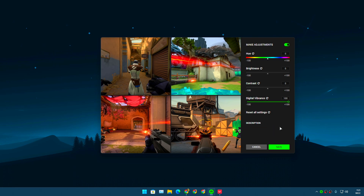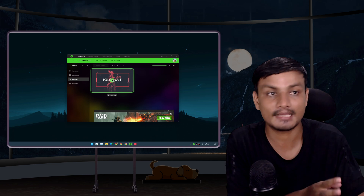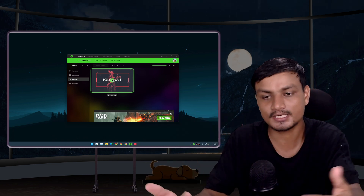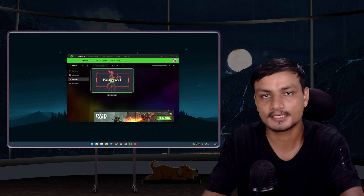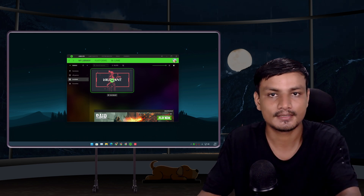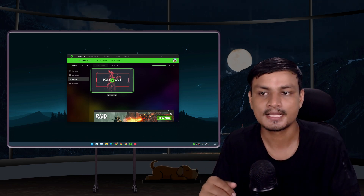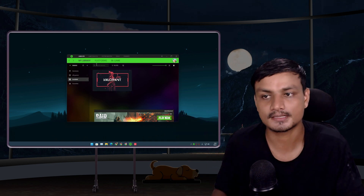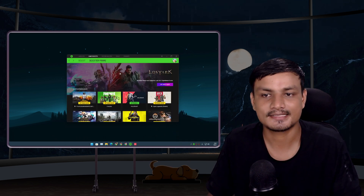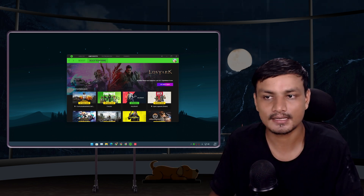If you're someone who doesn't want a really colorful game, you can turn it down a little. Every time you launch the game it will automatically change the color — it affects your entire monitor color each time you launch. Once you close the game it will automatically turn off the vibrance effect. This is one of the easiest and best ways to change the color in-game.